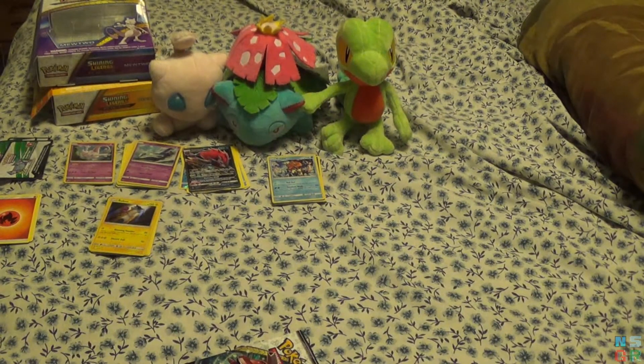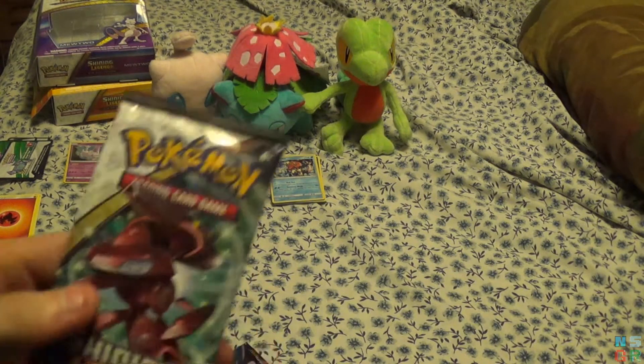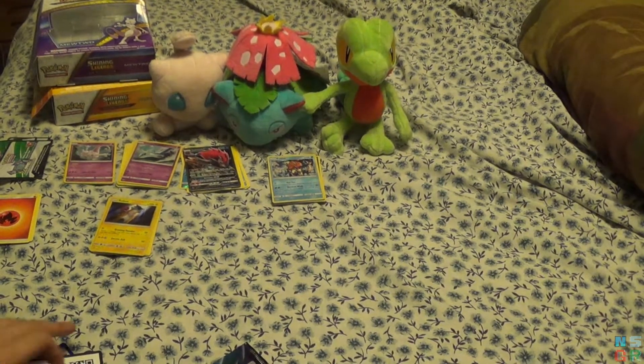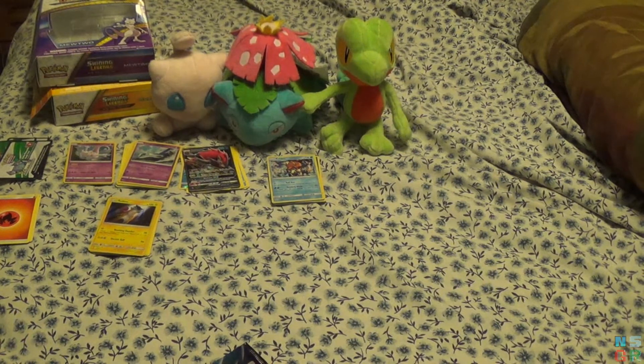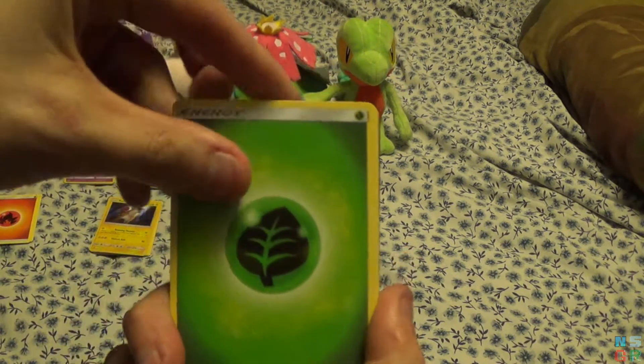What would make this awesome now is if I somehow pulled an Entei. I'm actually going to go with Genesect for the next pack. I want to go towards the Mew line and save those for last. For this pack we have a Grass Energy.